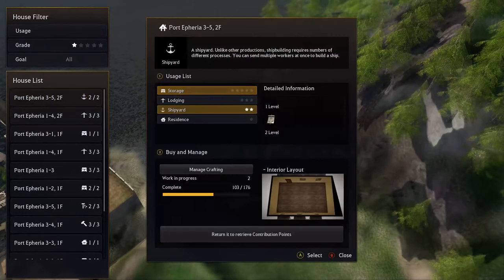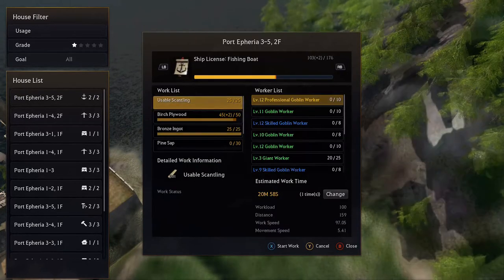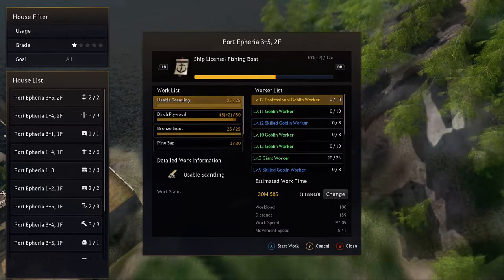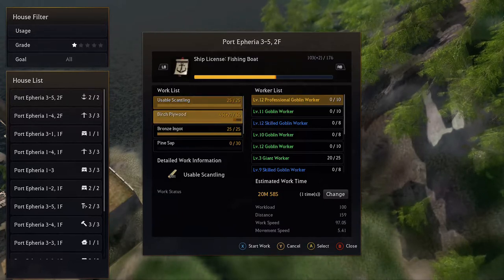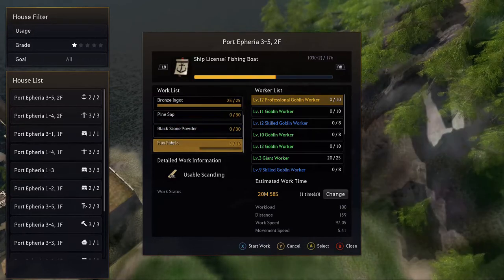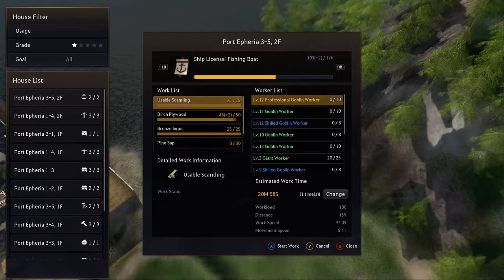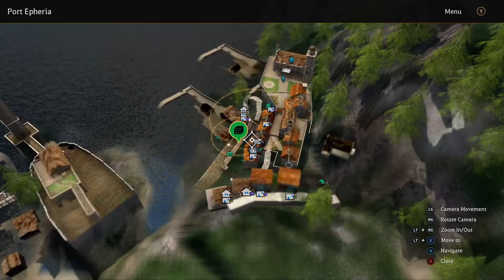Pretty much you want to just go into your shipyard, you manage your crafting, and as you can see I'm already started. You see the list of materials on the side here. This isn't like normal things where you just send your worker and he makes it with the materials in your storage. You actually need to individually manually assign each worker.